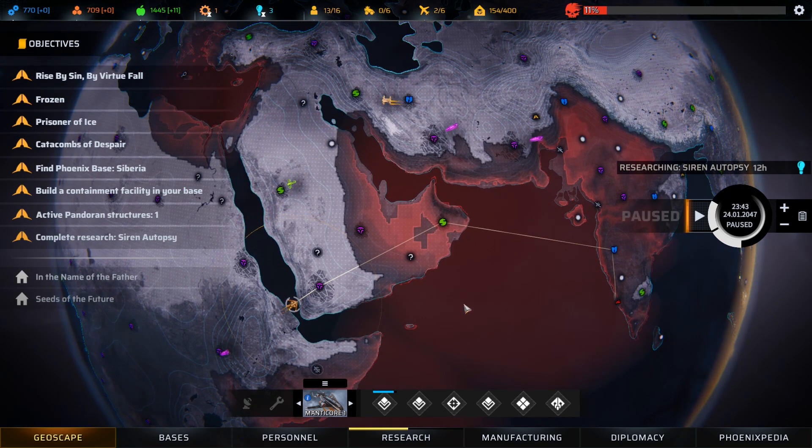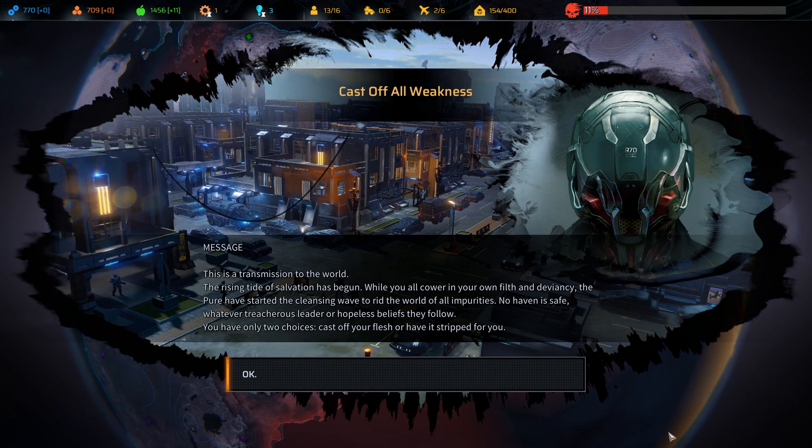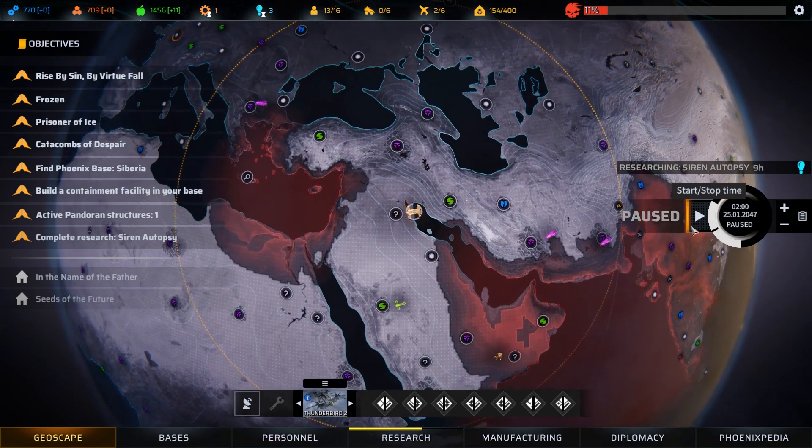We're going to bring Manticore One back to the nest. We're not quite at full health with this assault but I don't think that's a big problem. Then there's a broadcast: 'This is a transmission to the world — the rising tide of salvation has begun. The pure have started the cleansing wave to rid the world of all impurities. No haven is safe. You have two choices: cast off your flesh, or have it stretched for you.' Another announcement from The Pure.